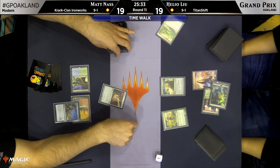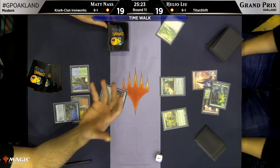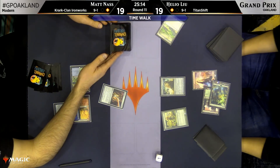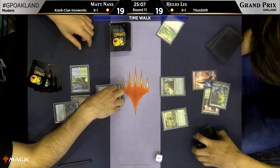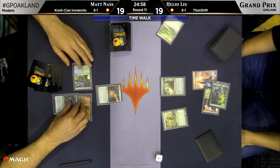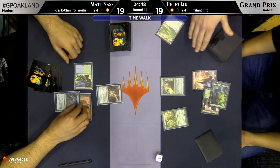It looks like they are talking things over with a judge and getting this sorted out. We are keeping Matt Nass in our feature match area for the foreseeable future as he plays this KCI deck that he is so well known for. We discovered a stat this morning — he was 55 and 6 or something like that with the deck at the Grand Prix level, which is a 90.1% win rate. That is absolutely absurd and phenomenal — I could not believe it when I heard those numbers.